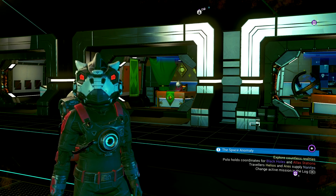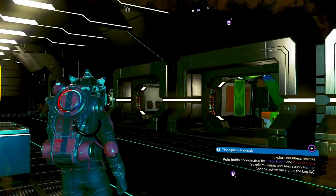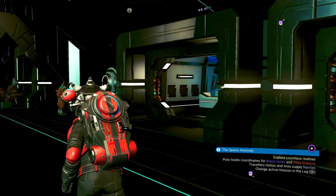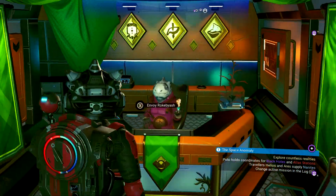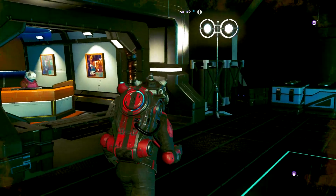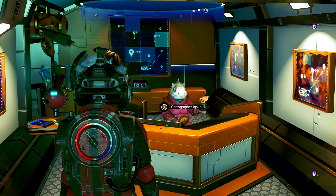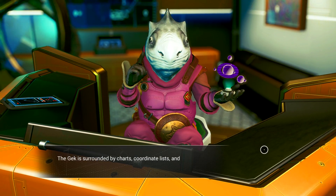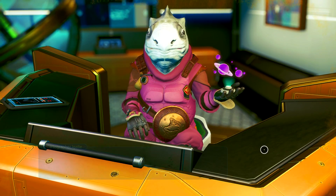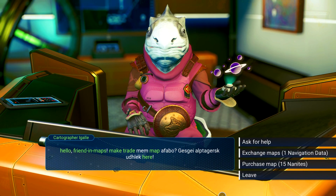Now it is on the space station. If you go down the space station and go over to the right side where the mission agent and the envoy is, there is a new desk — this is the cartographer's desk. This is in every space station. When you talk to the cartographer, they will sell you maps.